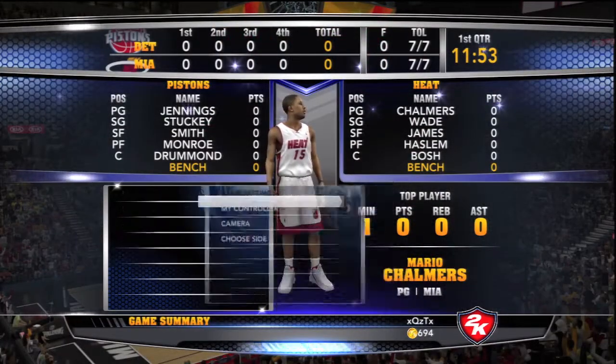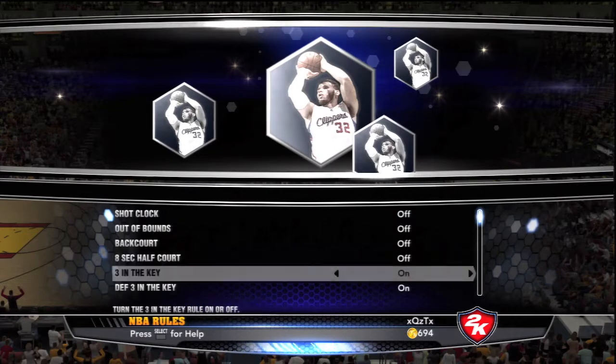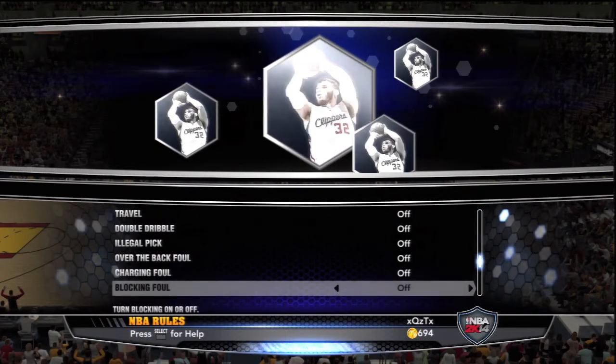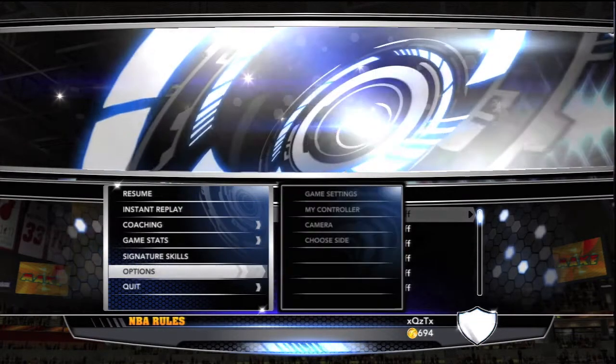Then go into game settings and NBA Rules, and you turn off every single NBA rule — every single one. This means no backcourt violation, no reaching foul, and no shot clock, which is the main thing.